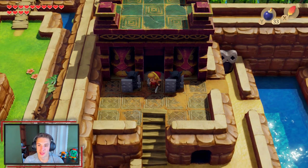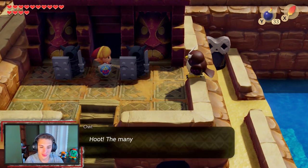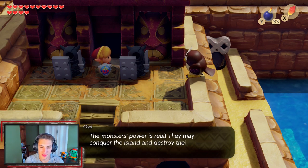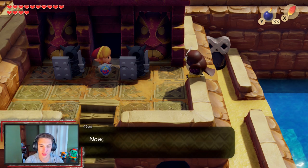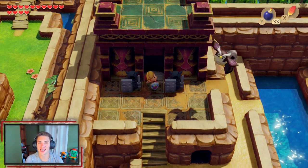One more instrument left, guys — one more dungeon. I've been having so much fun with this game. Our hint tells us to go to the mountain — that's where we gotta go next. "Something calls from the mountain." I love the mountain area — I can't wait to see it all remastered. Mr. Owl comes out and gives us a speech: "Many monsters of this island fear that the Wind Fish is about to awaken. The monsters' power is real — they may conquer the island. Go to the mountain tower, fly like a bird. Hoot hoot." So the enemies are gonna get stronger and start coming for us because they know the Wind Fish is going to be awakened.